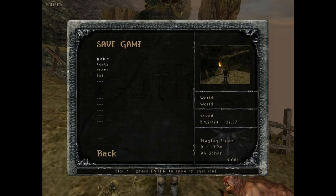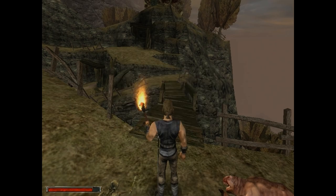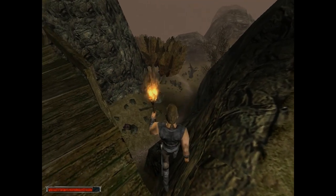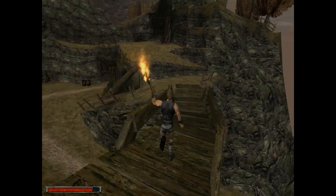One thing I want to show off: if you go into walk mode, you won't jump off cliffs. The game won't let you fall. So that's nice.